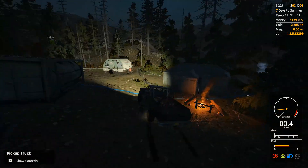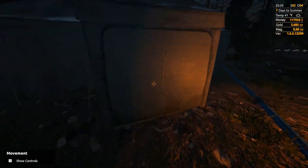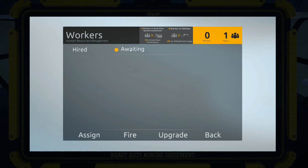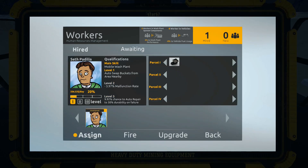We are rapidly approaching our 50 sub count, and I do want to do something kind of special for our 100 sub count when we hit that. I'm not exactly sure what I'm going to do - I had plans but it'll depend on how things work out. Unlock ourselves some workers here - and what do we get? Mobile wash plant right away, yes indeed! Awesome - he'll be able to swap a bucket for us. They level up one percent each day, so in 20 days we can upgrade to level two, and at 75% we can take them to level three. It's great that our first worker is for the wash plant - that's awesome.